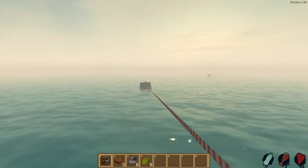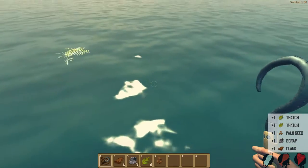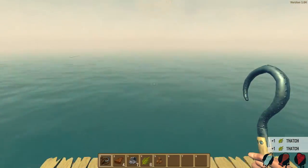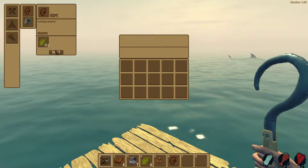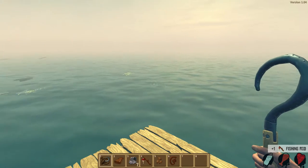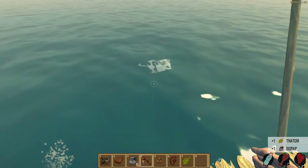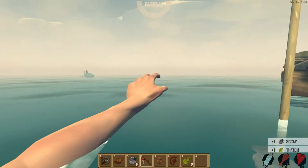There we go, pull it in. We got a lot of stuff there. We're going to go into tab and make some rope, and now we're going to make our fishing rod because that's the first thing I want to make — we need fish. We need a lot of food if we want to survive because our hunger goes down quite quickly in this game and doesn't replenish that fast.